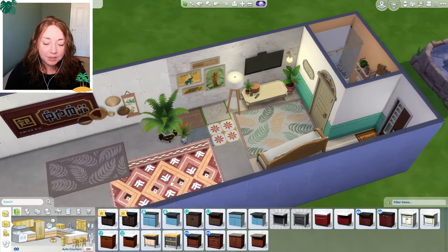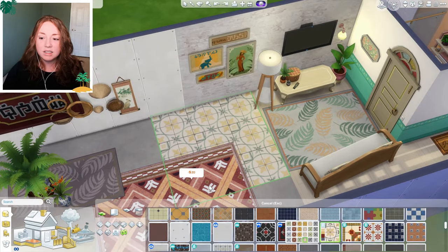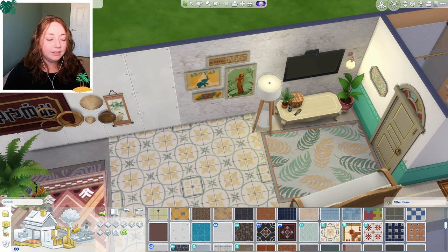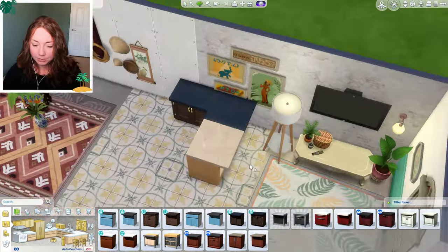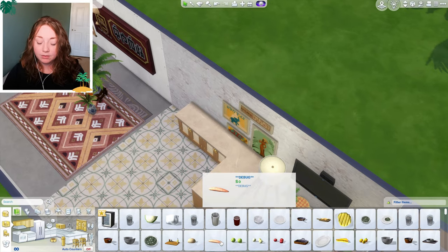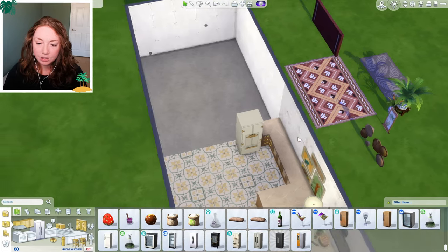Let's do the kitchen. It looks like we got some new counters, which is nice. What tile are we going to use for the kitchen? Let's grab the kitchen counters — these are nice, I like the top of them. We got a new mini fridge! We didn't get an actual fridge but we got a mini fridge — that's cute. I need a real one though.